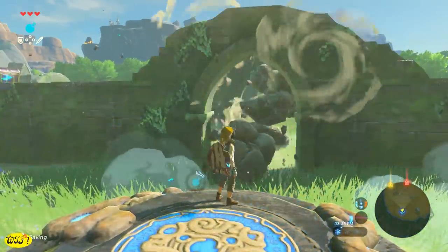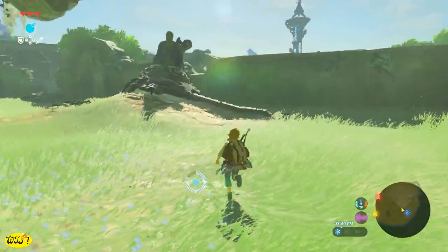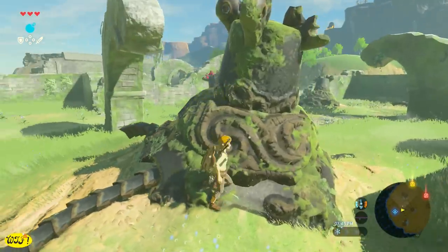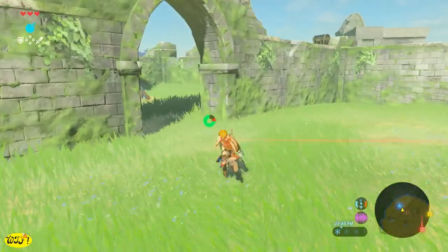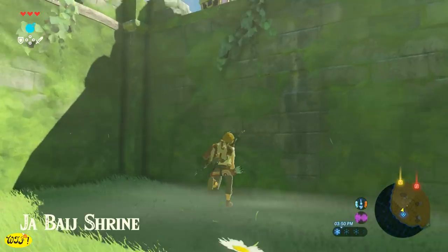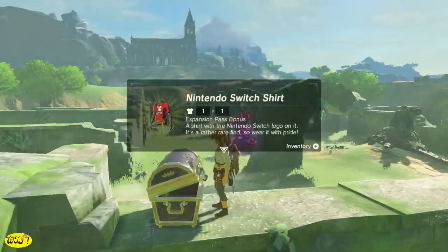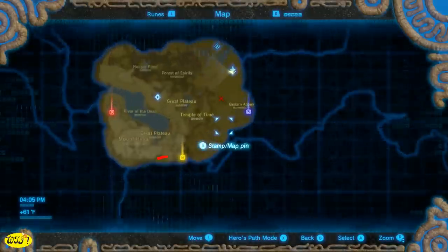When we make it out of the shrine, we'll see a broken wall — anytime you see these, just throw a bomb at them and they will break. Something I failed to mention at the Temple of Time: anytime you see old guardians laying around, make sure to search them because you're going to find ancient parts, which you'll really need for later gameplay to get ancient weaponry and ancient armor. And if you have the DLC, jump up on the wall to find a chest with the Nintendo shirt.